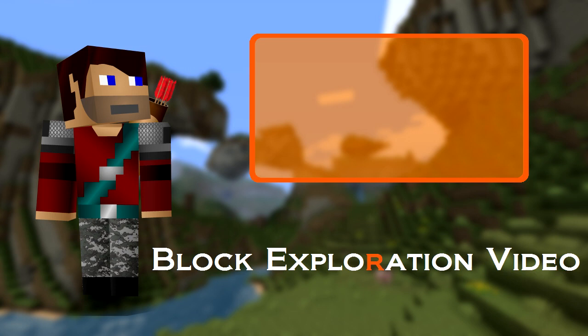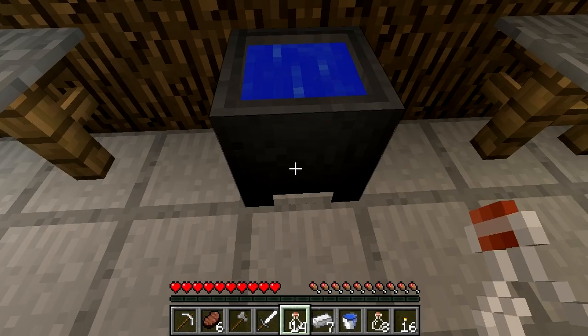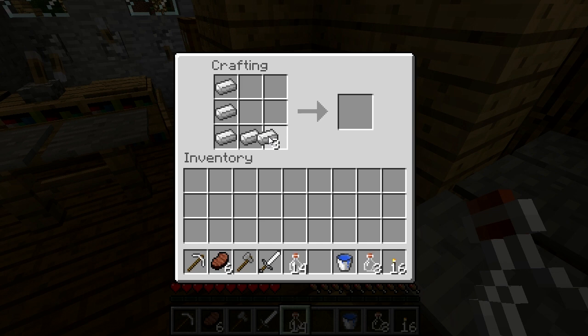Anyway, this video is all about the cauldron. The cauldron is the block in Minecraft that really only has one purpose: holding water. It's made using an upside-down trouser shape of iron, and can hold one full bucket of water.